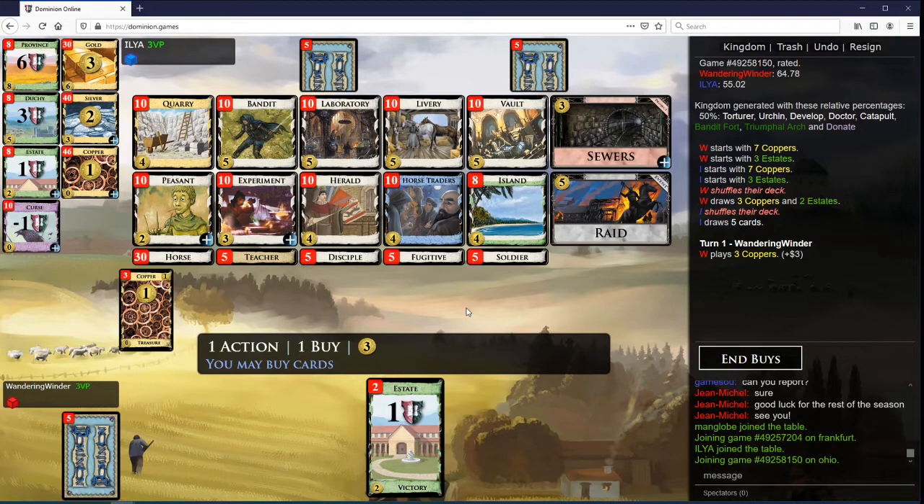Peasant looks really good. We want Liveries, Heralds. Quarry, probably. Peasant Quarry.